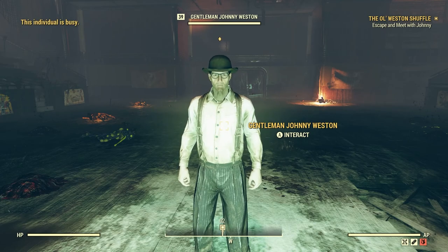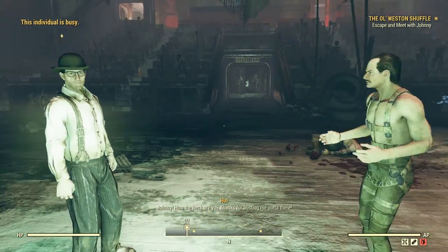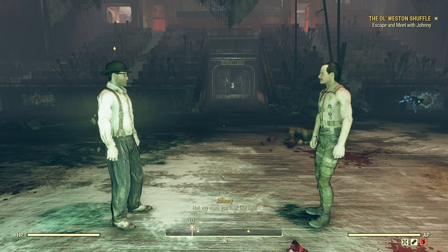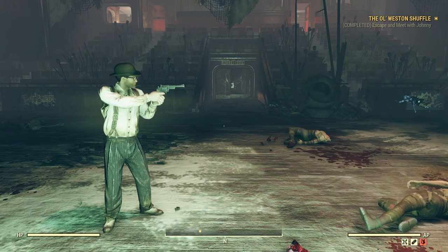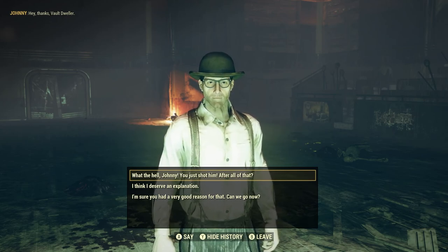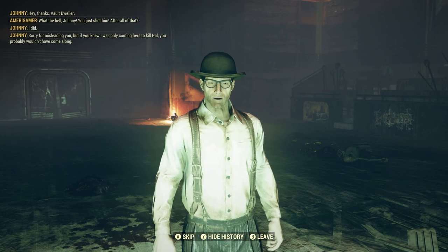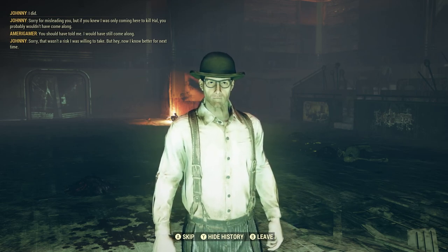What's up Johnny? "Are you coming or what?" We're good. "Johnny, how the heck are you?" "Thanks for busting me out of there." "Hal, my man — you look like hell and it suits you, because that's exactly where you're going." "What?" Johnny shoots Hal. Let's see his body. "Hey, thanks vault dweller." What the hell was that Johnny?! After all that you just literally blasted him in the chest! "I did — sorry for misleading you, but if you knew I was only coming here to kill Hal you probably wouldn't have come along." "You obviously don't know me very well."